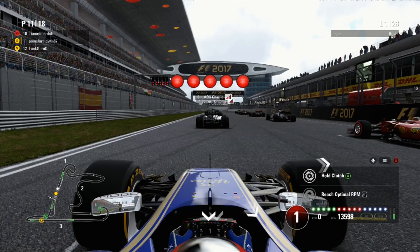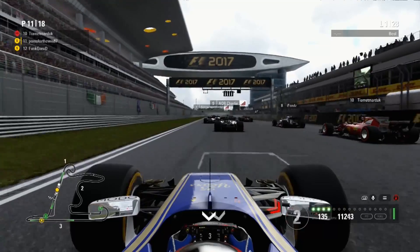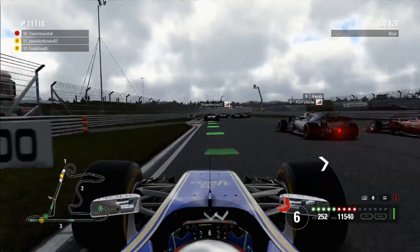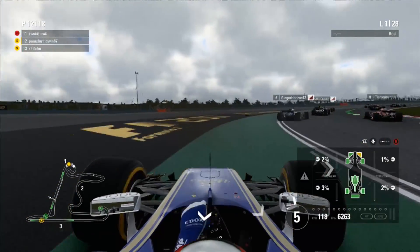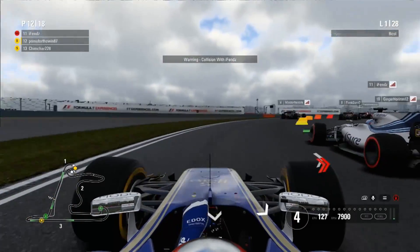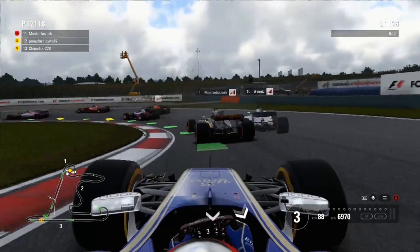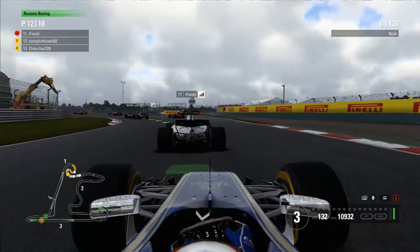Lights out now and away we go. We get a fairly okay start, all pretty even on the front. Ben gets a great start and guns up his inside at turn 1, and we already get front wing damage. On the back of the Williams who got shoved out by the Ferrari — I believe the Ferrari hitting the Haas in the back. Now we've got a massive amount of lag to contend with.